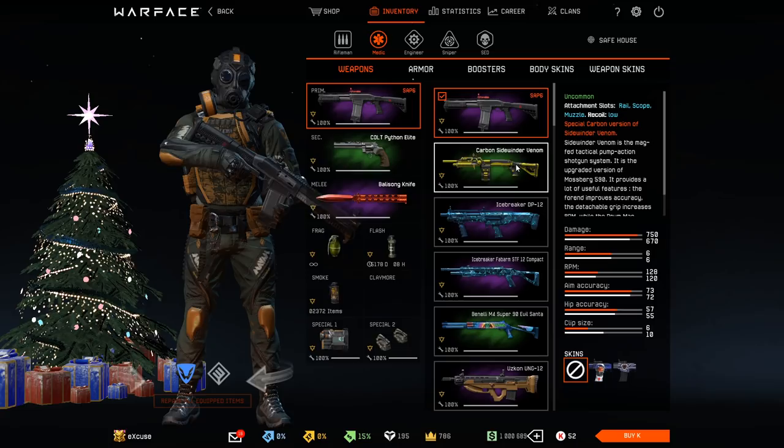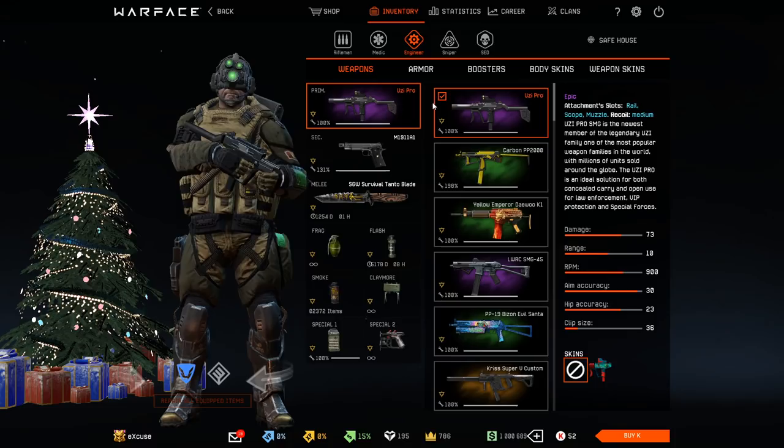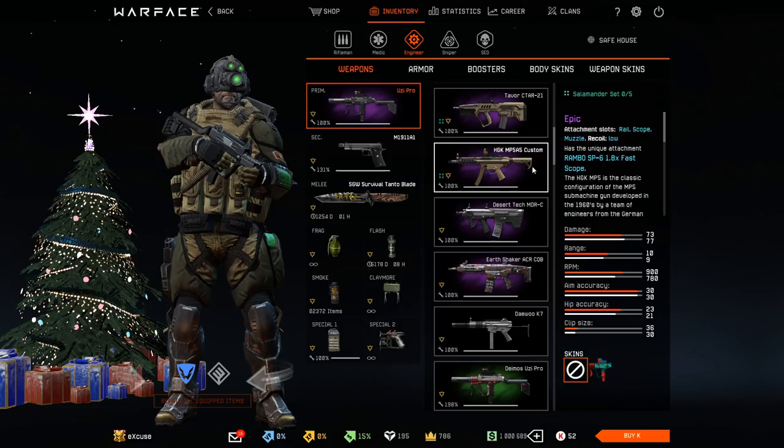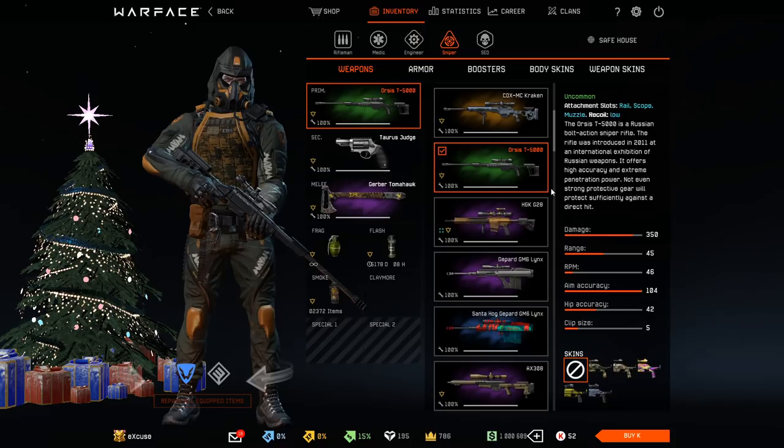For the NG class, we've definitely got the Uzi Pro in first place, since that gun is just a great free-to-play weapon. To be honest, I think it's probably the best free-to-play weapon of all free-to-play weapons in Warface. On second place for the NG class I would put the Heckler & Koch MP5 A5, since it's just a great gun for the NG class in my opinion.